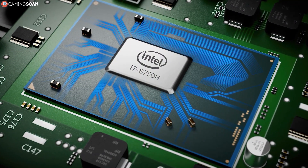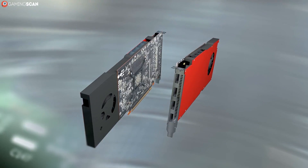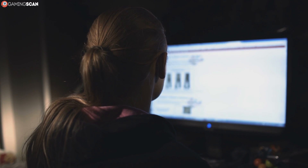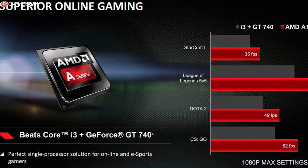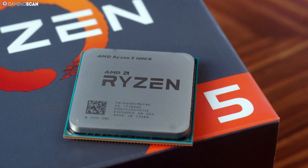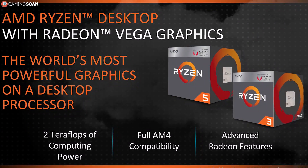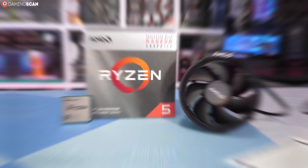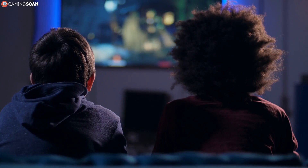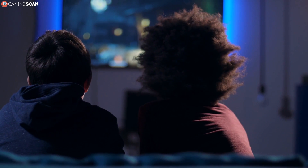Some novice builders like the extra security that CPUs with integrated graphics provide, but you shouldn't place too big of an emphasis on this. Sure, if the GPU dies on you and you've got integrated graphics, you aren't stuck with a non-functioning PC. But AMD APUs have to make some concessions in terms of processing power to accommodate the graphics unit. We've already said that Ryzen 5 CPUs have 6 cores and 12 threads, but Ryzen 5 APUs only have 4 cores and 8 threads — so you'd essentially be downgrading your CPU quite a bit just to make sure you can get a bit of extra mileage out of your PC should the GPU malfunction. Overall, we don't think that this is a good trade.